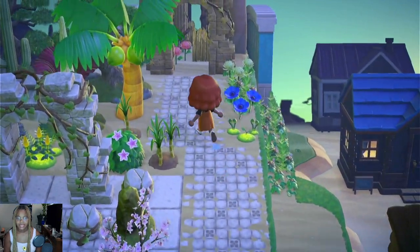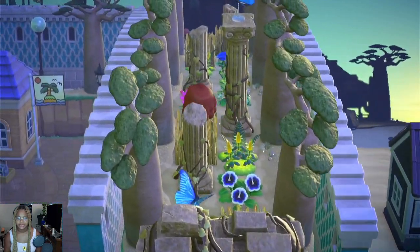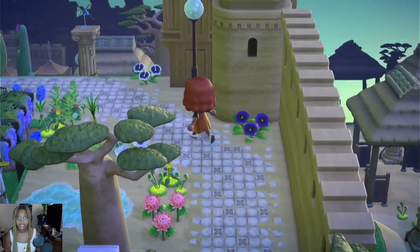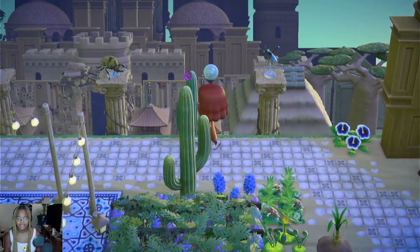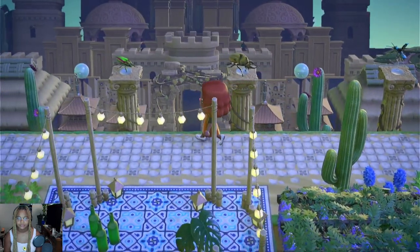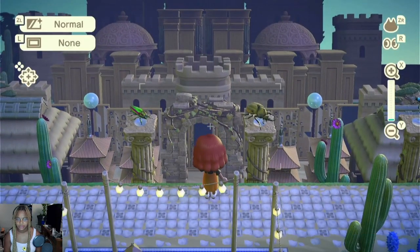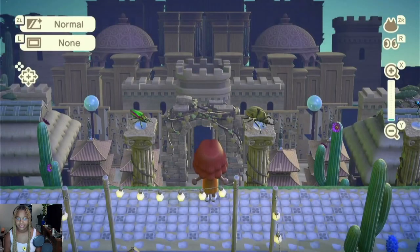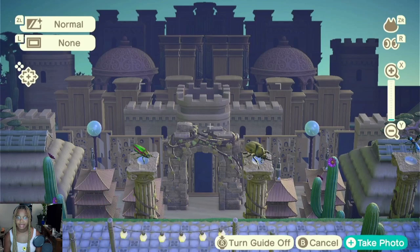We're met with this land bridge — I just wanted to create something fun because most islands it's just a straight shot, which this island mostly is. Anyways, we're met with this little village I made. It's a forced perspective build, and I wanted to encapsulate like a big grand village. Maybe I'll use this for my thumbnail.